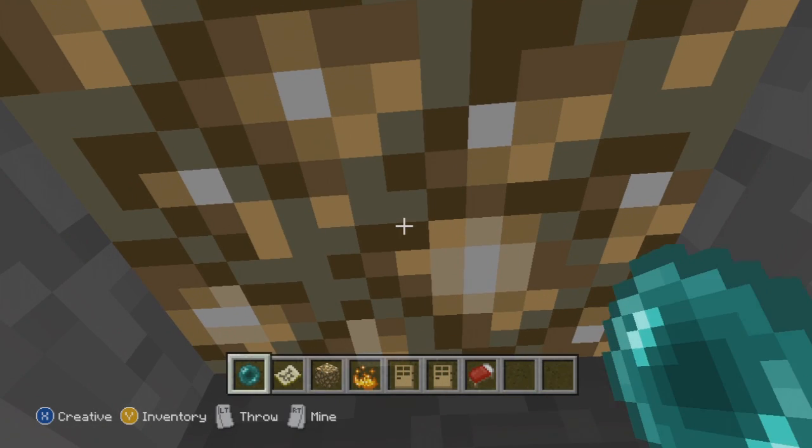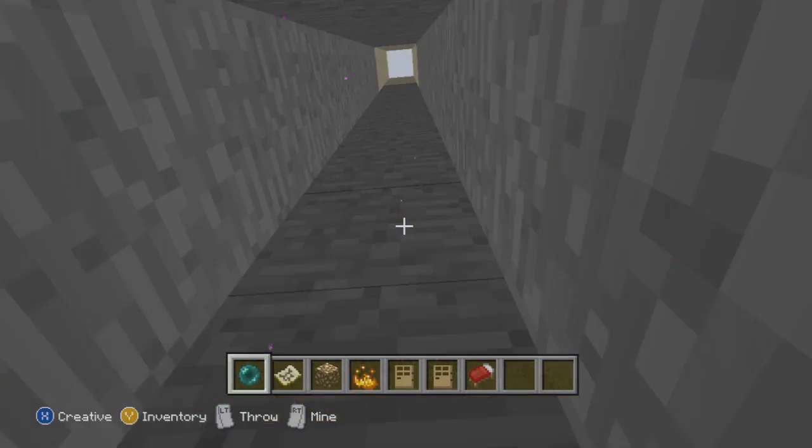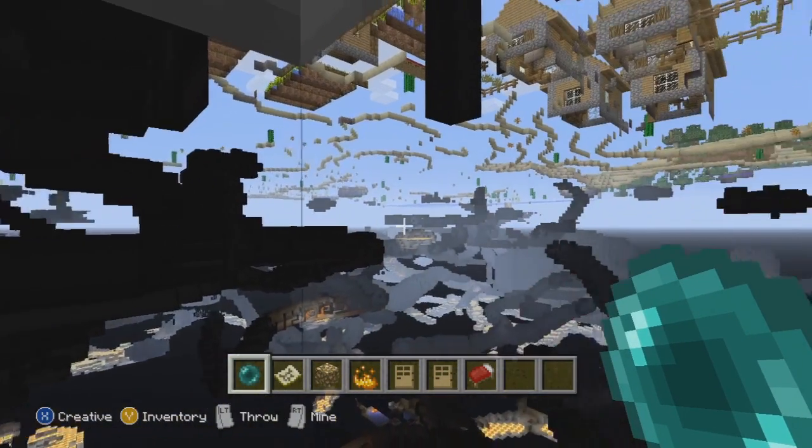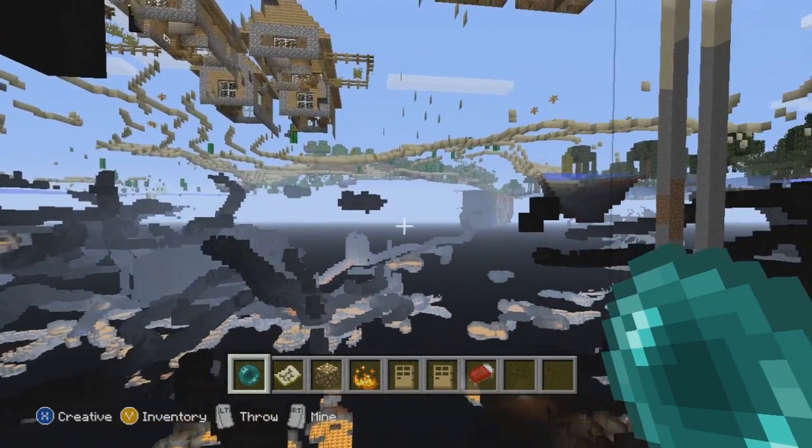Then take out the ender pearl and hit the glowstone with it. If you did it correctly, you should get stuck inside the glowstone and you can see right under the map.